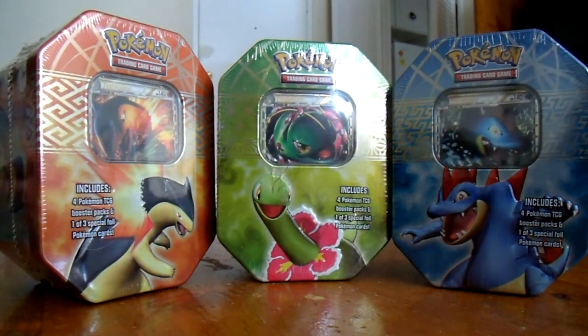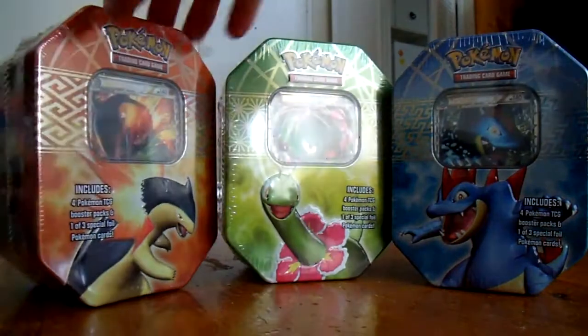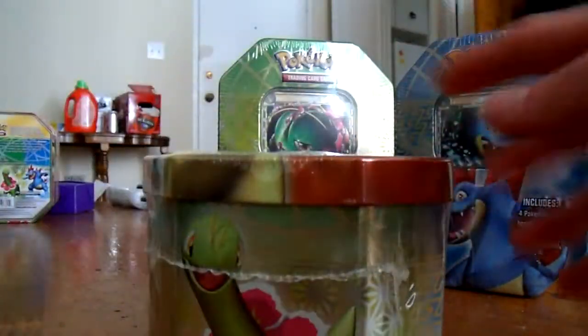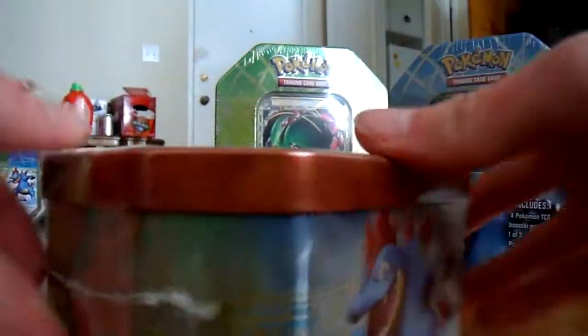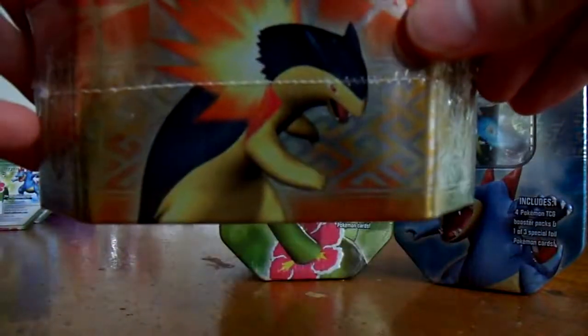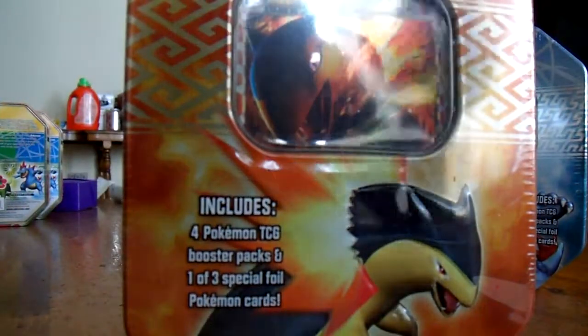So yeah, there's the obvious three starters from Johto: Meganium, Feraligatr, and Typhlosion. And this is what the tins look like — Meganium, Feraligatr, and Typhlosion. So let's open these up.